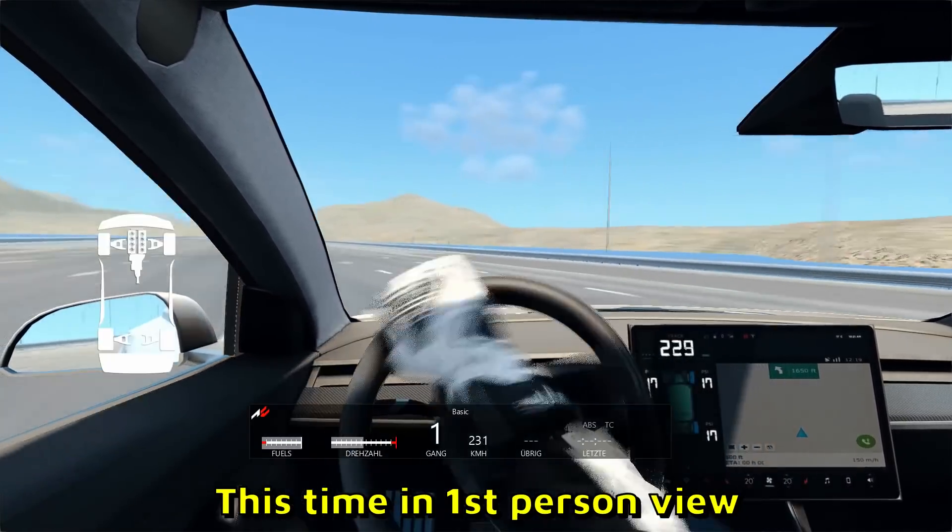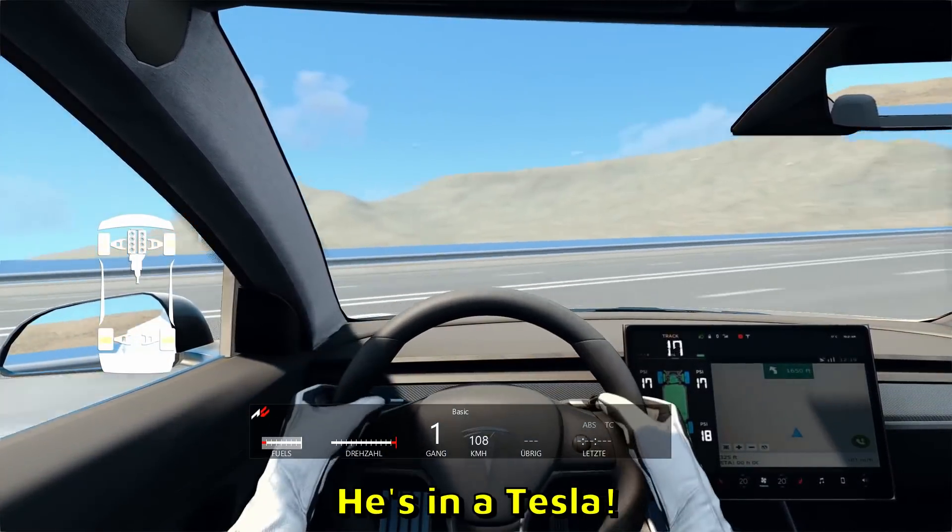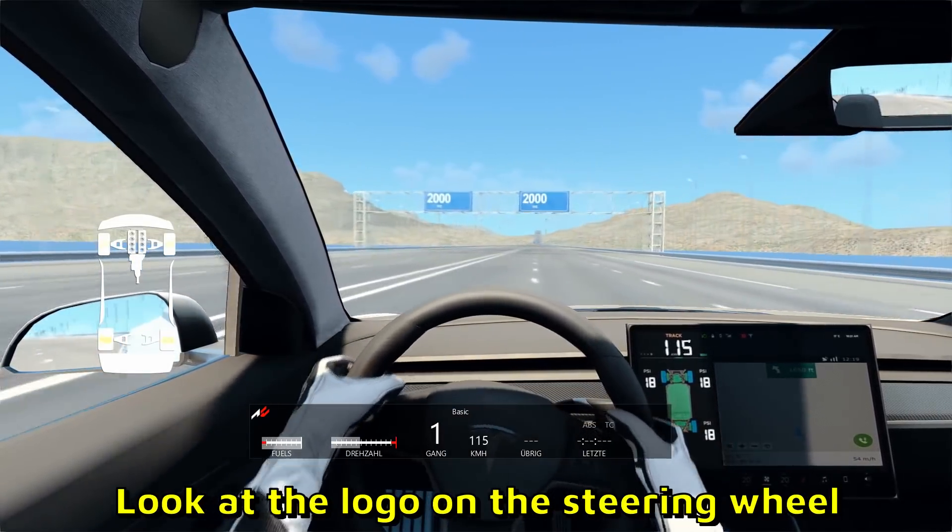More Assetto Corsa, this time in first person view — he's whipping it, almost looks like rap drifting. He's in a Tesla, I just noticed. Look at the logo on the steering wheel.